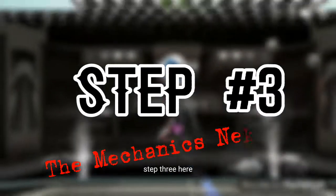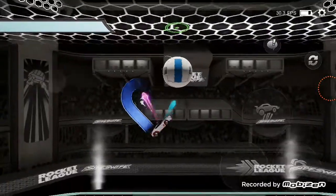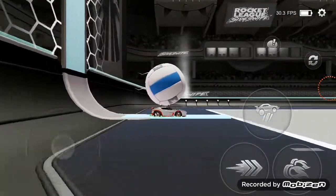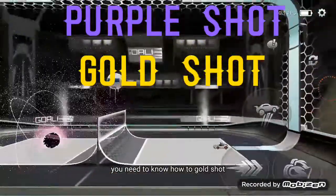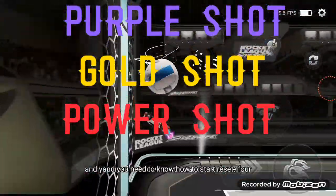Step three is you really, I mean, you really gotta know some mechanics to be good at volleyball. And by mechanics, what I mean is you need to know how to purple shot, you need to know how to gold shot, you need to know how to normal power shot, and you need to know how to stall reset.